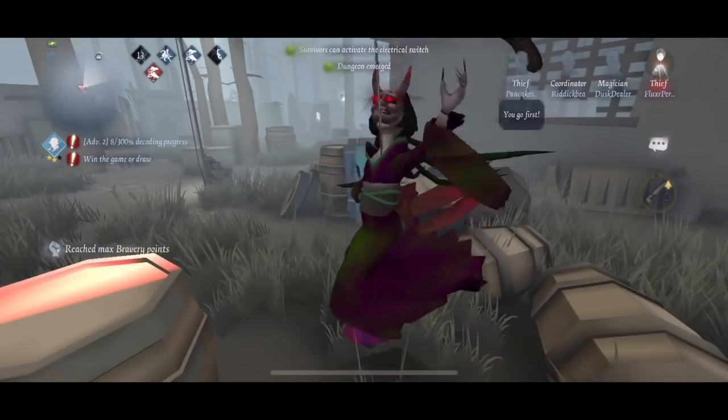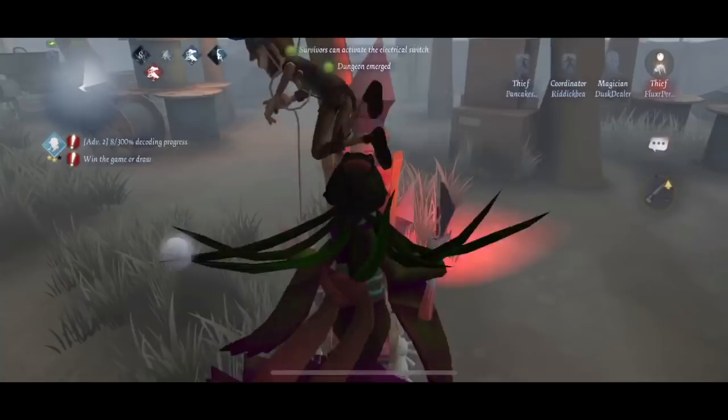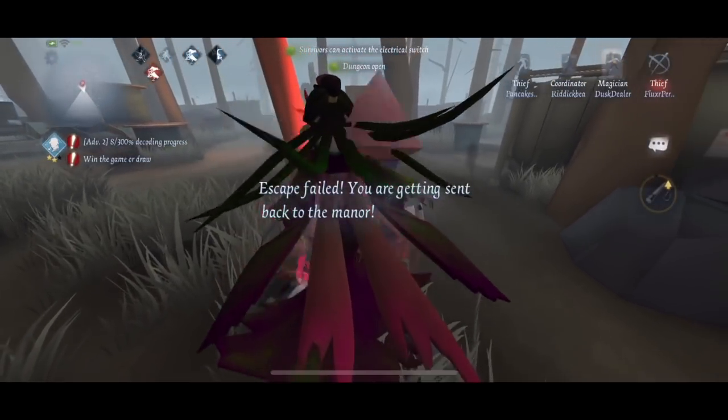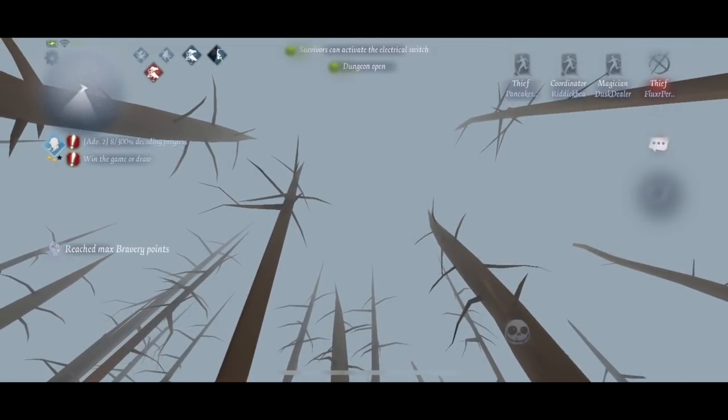You need to know that Geisha can eventually get through this method, but this is essentially how you tight kite. The Magician is the best at this, the Thief is probably second best. Definitely get this skill down because it's the difference between surviving and kiting versus not being able to kite.